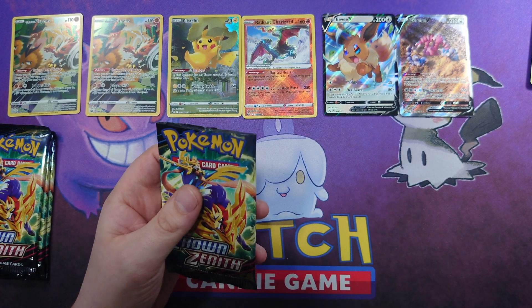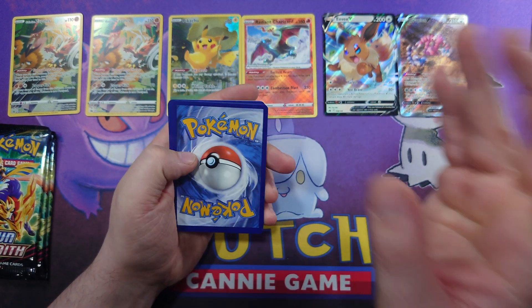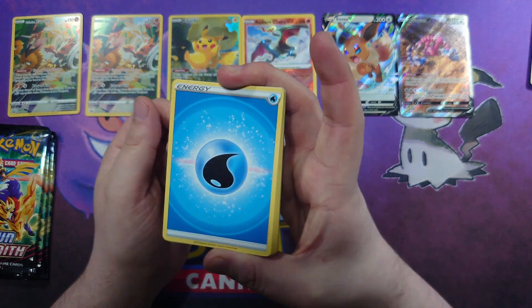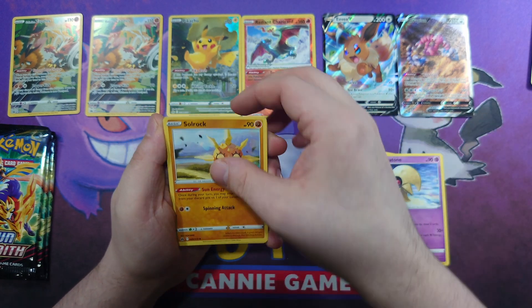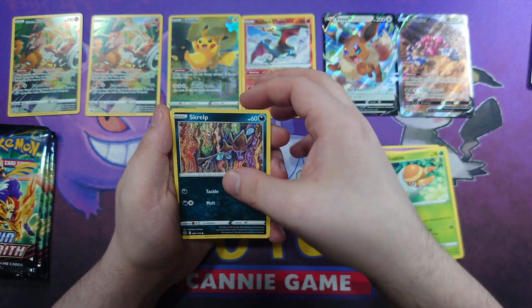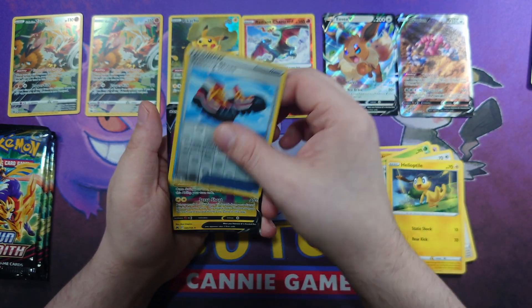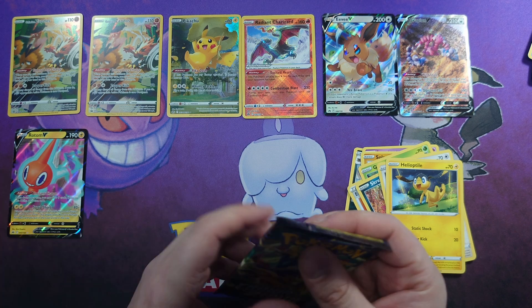With four packs to go, can we get any other Galarian Galleries? Pack seven: code card, Water Energy, Crocorock, Lunatone, Solrock, Energy Search, Grubbin, Scorp, Wooloo, Gila Patel, Trekking Shoes Reverse, and a Rotom V. Okay, I'll take a Rotom V.